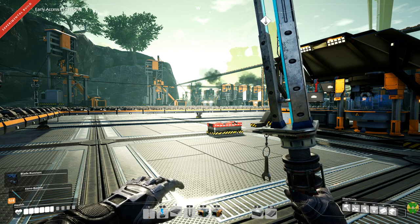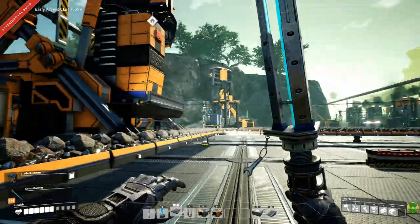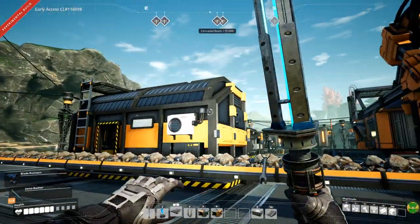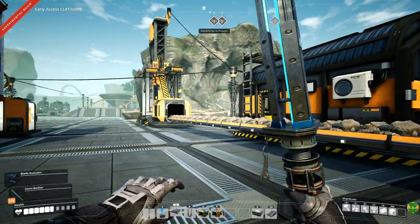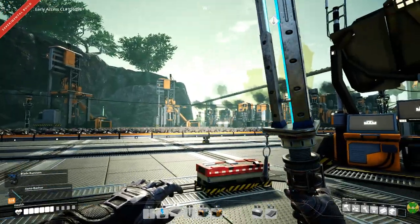Hello and welcome back to Satisfactory. In the last episode we did a bit of exploration and we found three hard drives off to the east, southeast, quite a ways. So in this episode we return to the base and we're going to work on steel some more.